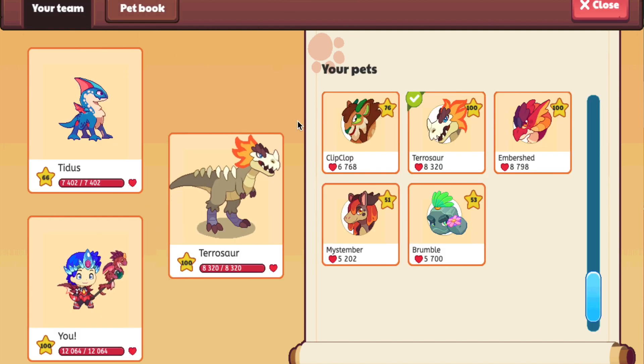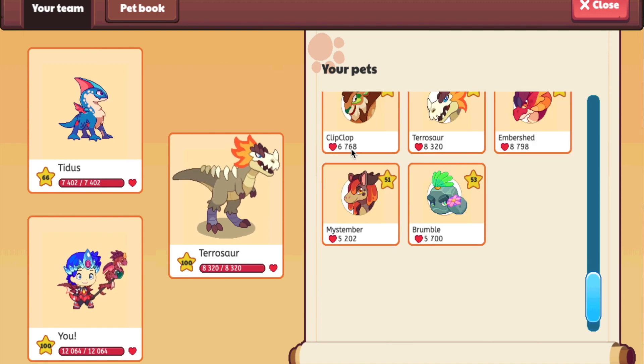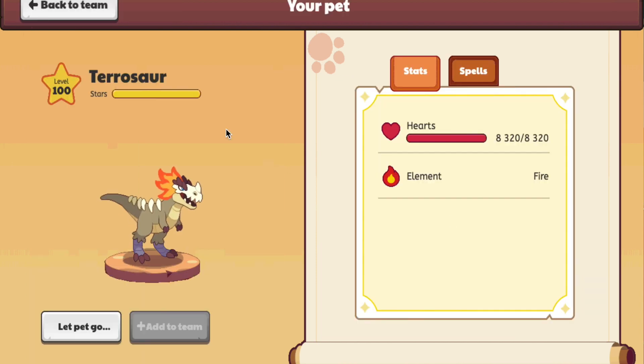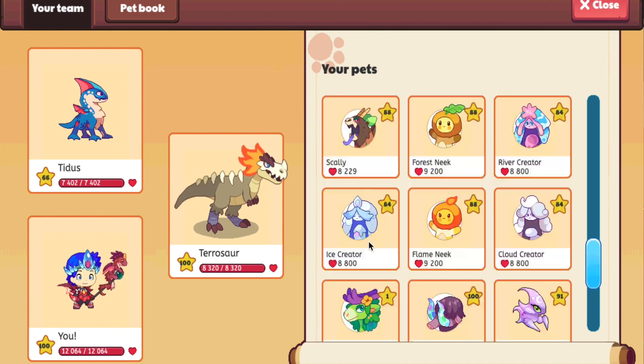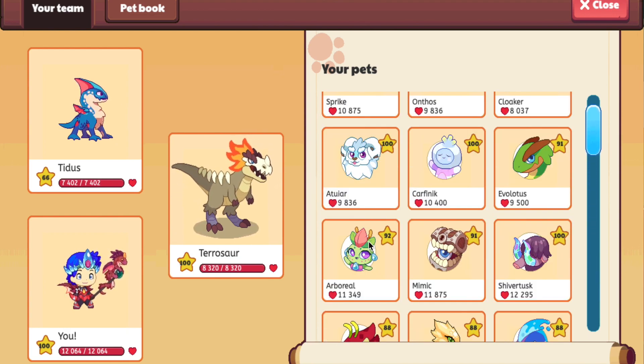Now we're talking about the third rarest pet in all of Prodigy. This is one of the most known-about Prodigy pets, but I'm giving it the third rarest spot because of how much it costs. It costs 20,000 gold, which makes it the most expensive Prodigy pet to buy. So I'm giving the Pterosaur the third rarest Prodigy pet because it costs a whopping 20,000 gold.